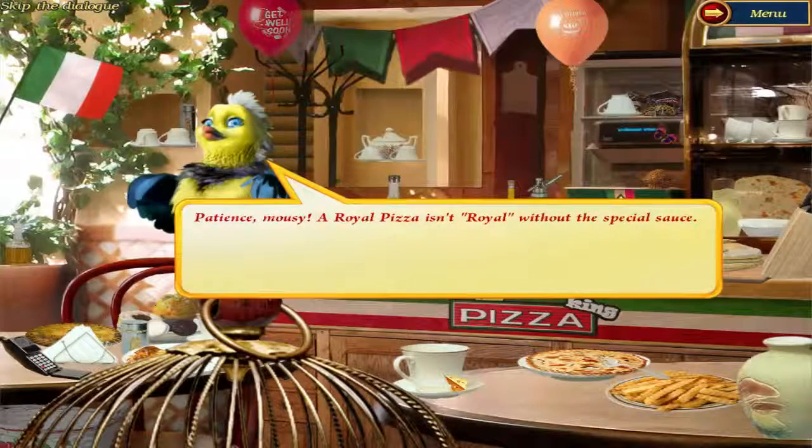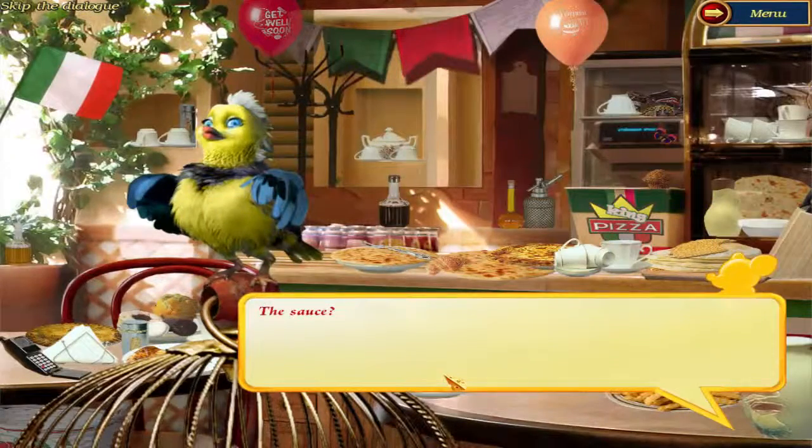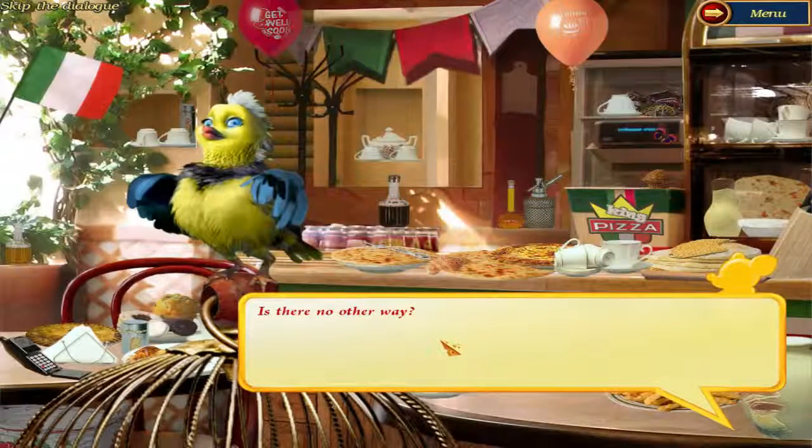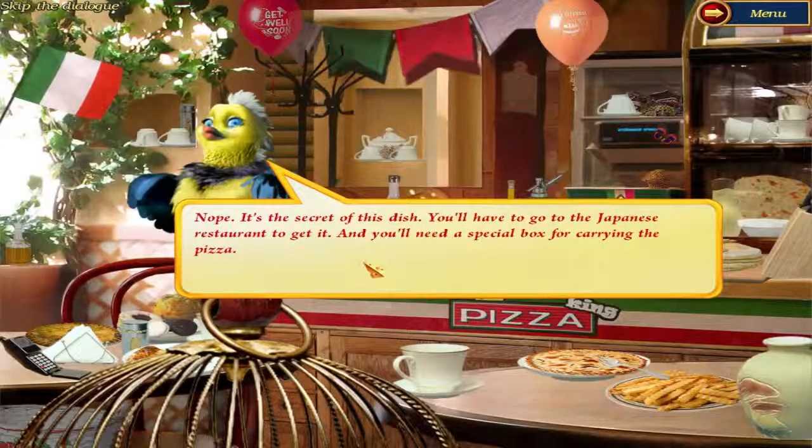Patience, Mousie — a royal pizza isn't royal without the special sauce. The sauce? The sauce is invented especially for this pizza. Only Twan knows how to make it. Is there no other way? Nope, it's the secret of the dish. You'll have to go to the Japanese restaurant to get it, and you'll need a special box for carrying the pizza.